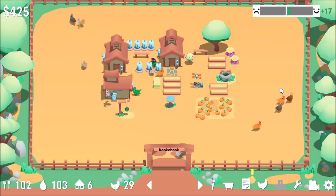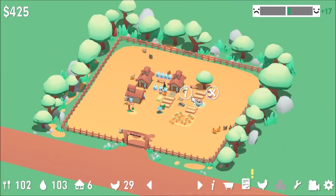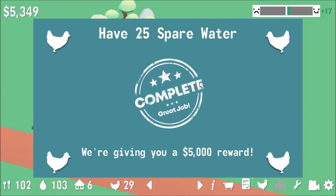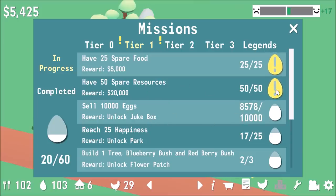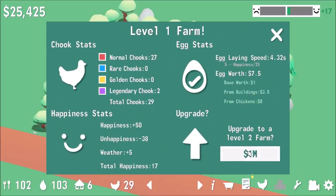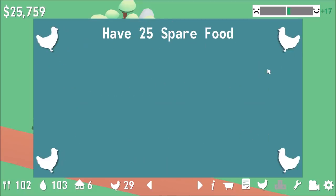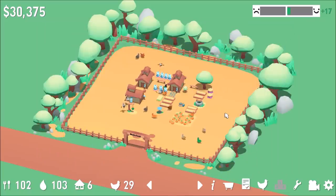That's the game — thanks again for watching. This is available on Steam; I'll have a link below and you can check it out if you wish. Wait — before we go, I want to see what our next objectives are. Spare water, unlock the old couch for 20 grand. What do we need for the next level? We need a million dollars. We do have a sand pit objective. Thanks again for watching — I'll see you next time.